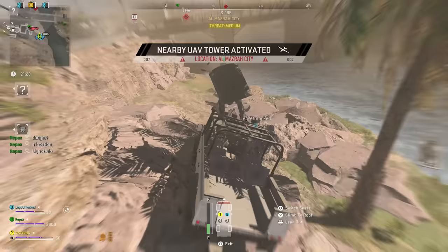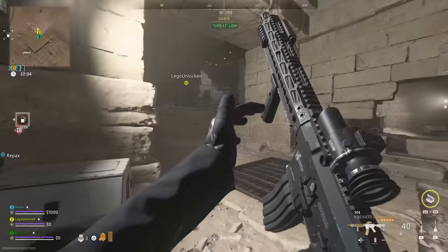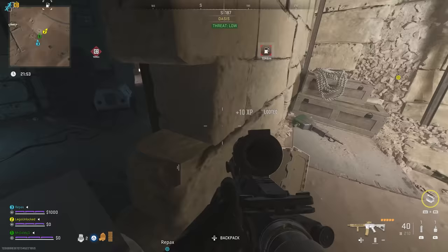The third location is between Al-Mazra City and Tarak Village under the bridge. The secret fourth and quietest location is in the oasis in the top northwest part of the map — I highly recommend this as the entrance to take. If you follow the path through the oasis it will lead you straight to the entrance of the complex.